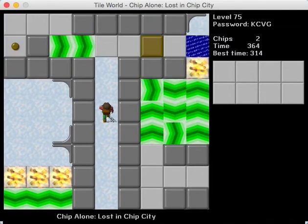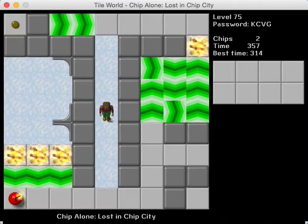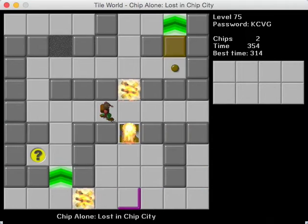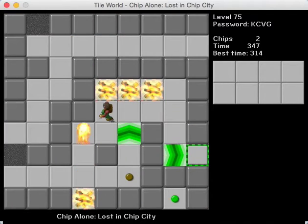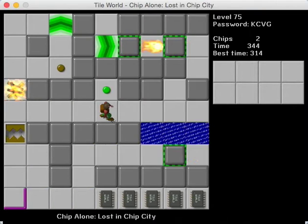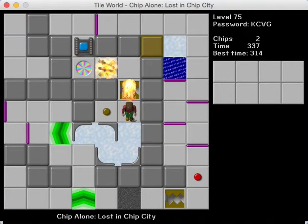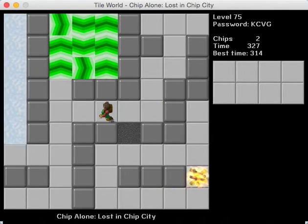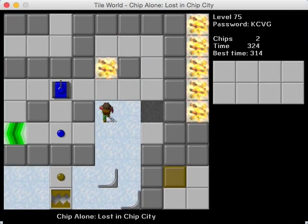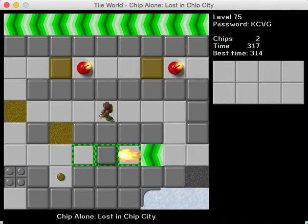I remember where the other teleport is — it's in an area we can't even see, which is a little unfair. It's toward the bottom — I'll show you when we exit, because we're going to go through it at the end. I'm going to go ahead and just release this fireball. He's going to go through there, then I can release him. The nice thing is the force floor slide in that left area does keep the fireball there, so no matter what happens we have that guarantee. He's going to come around here and get stuck there, so that's nice.